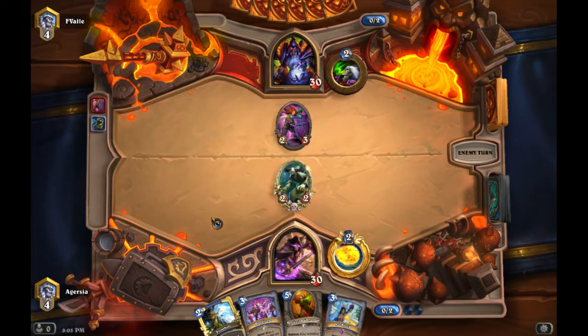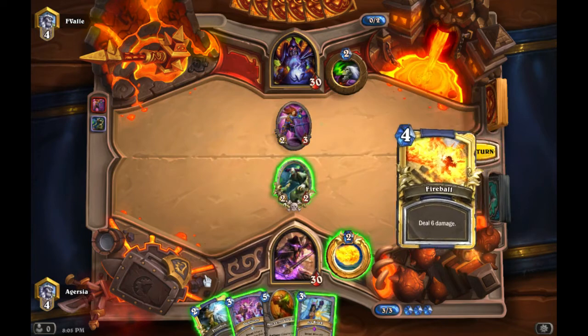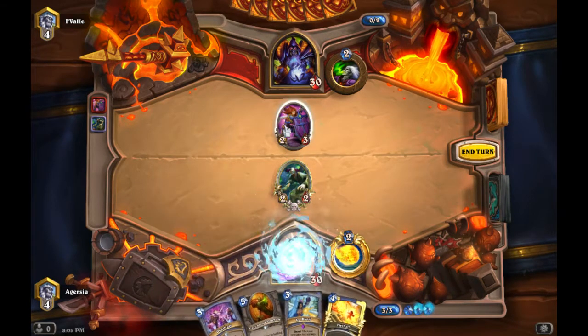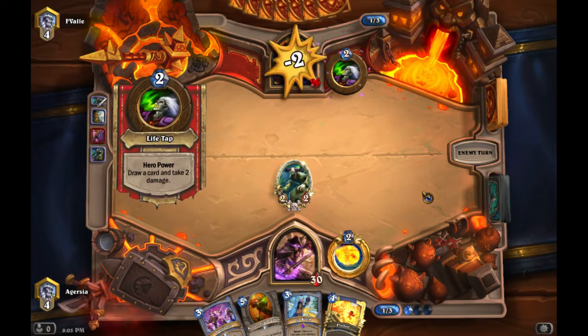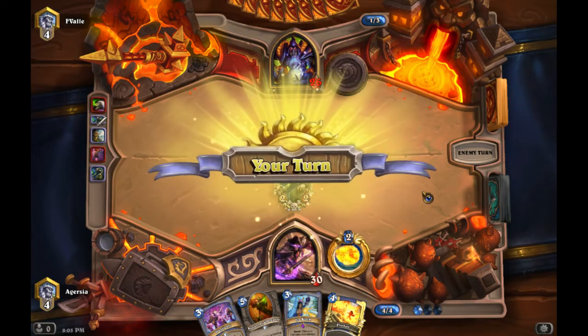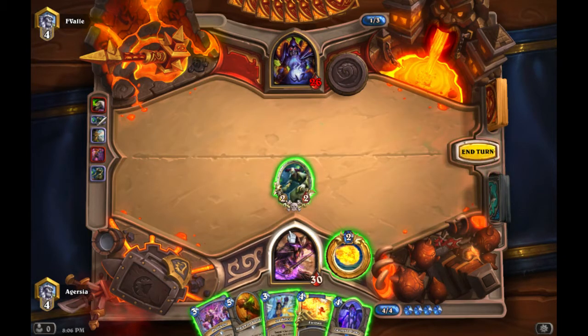You'd think this deck might not do well against Warlock, especially if they have aggro components like Imp Gang Boss or eggs. But it does really well — you have the Sheep and Frostbolts. One great thing about this deck is opponents either think you're playing tempo mage or freeze mage, so they do weird things like throwing down a taunter on an empty board, thinking 'oh he's playing freeze mage.' Nope.